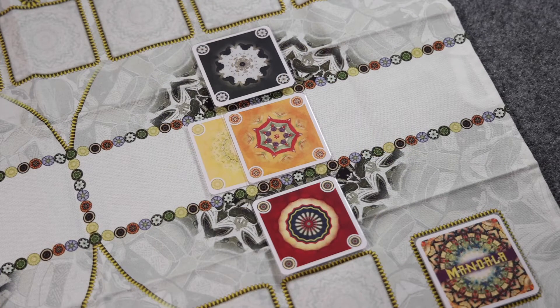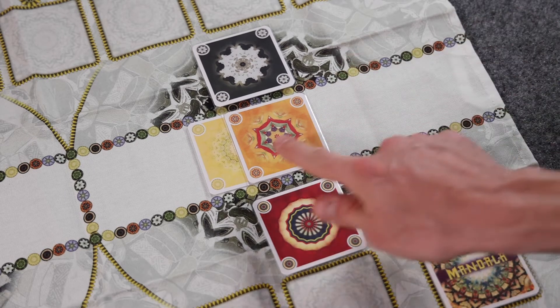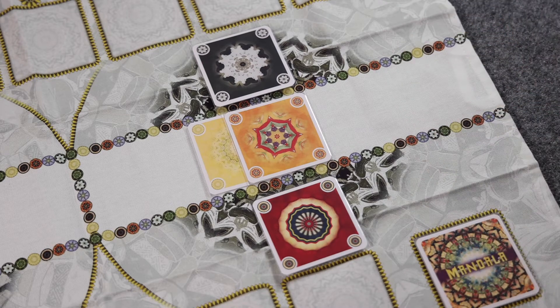Before covering the actions that a player can take on their turn in detail, we need to cover one very important rule of the game known as the rule of color. If a player ever wants to play a card into one of the field sections or onto a mountain section of one of the two Mandalas, it's important to remember that a color can only exist in one of the three zones of a Mandala.